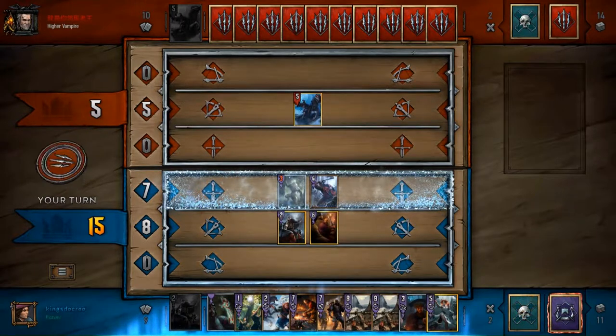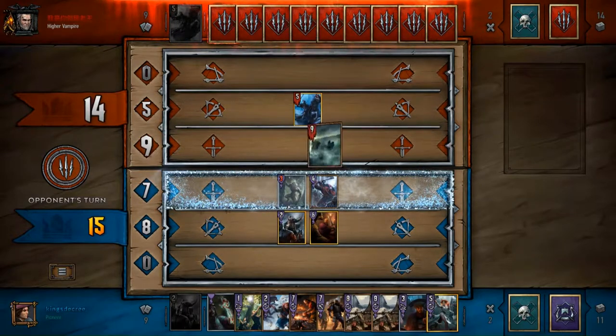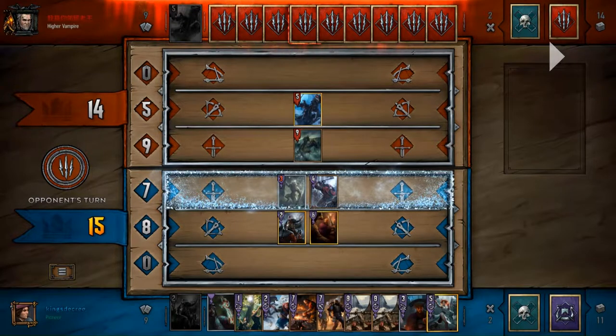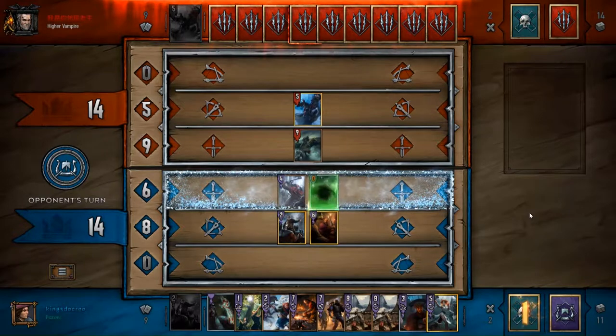I immediately try to get rid of his hound. I also get the Skirmish out of my deck by deck thinning, but I don't actually have a lot of options to do so. This is my third option to get rid of the Skirmish out of my deck, which is really good. I also prevent him from being able to navigate it out, which is pretty powerful, and because he uses the leader ability to get it out initially, I know his options to do so are pretty limited now.